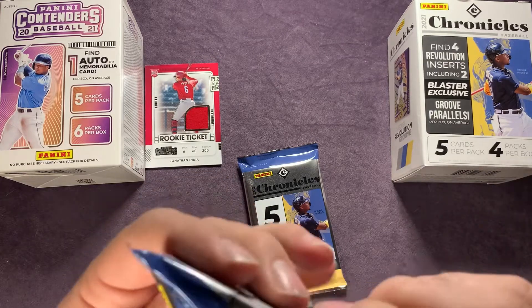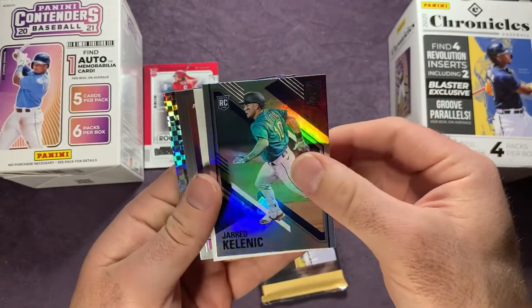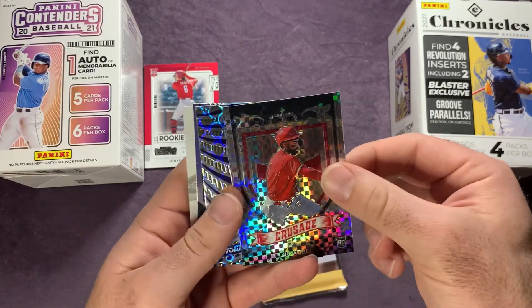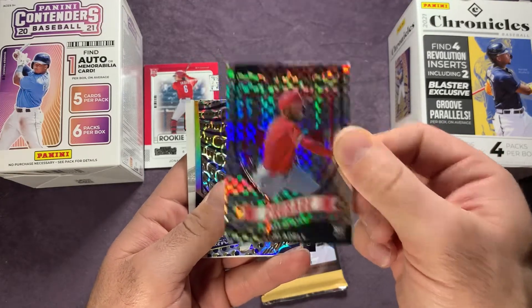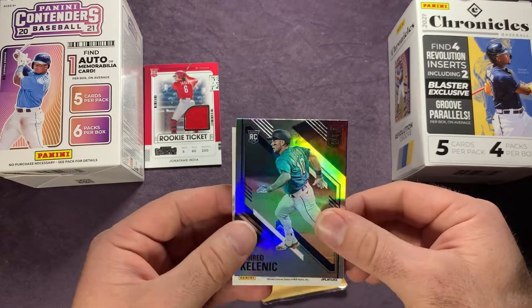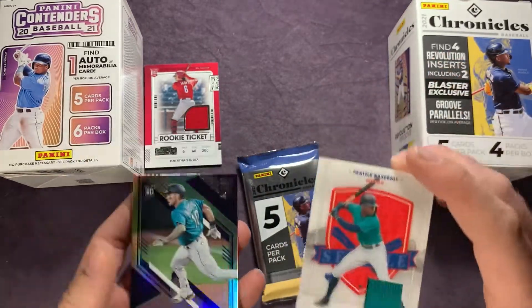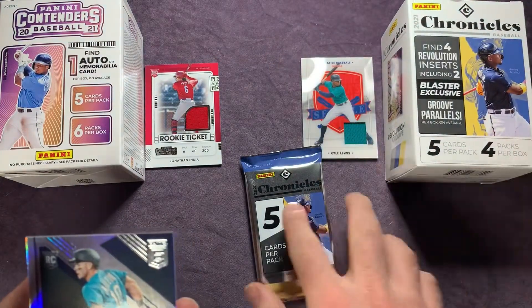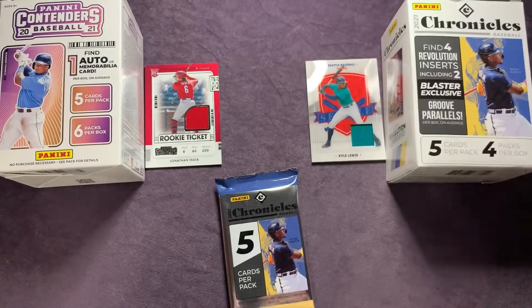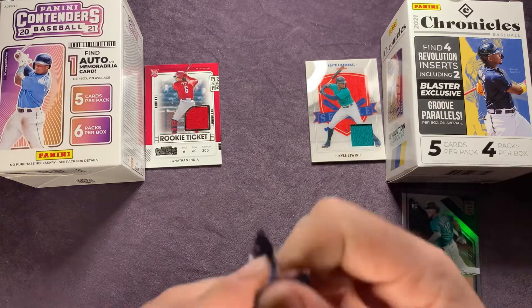Looks like we might have a thicker card in this pack. Jared Kellenick right on top — that's my guy for the Mariners. Overdrive Trevor Larnach, a crusade Joe Adell on the crusade prism — sweet — and then a Casey Mize on the groove parallel. Flipping over that thick card: it's a Kyle Lewis — two Mariners back to back, awesome for me, two PC cards! We got a memorabilia card in each box. Obviously we'd love an auto, but the India mem card and the Kellenick PC card are both great.